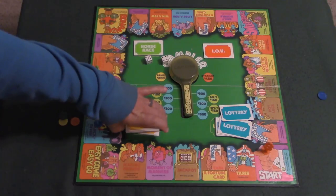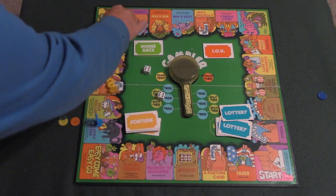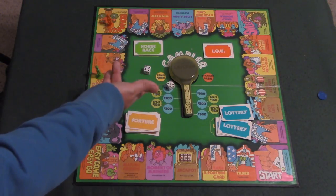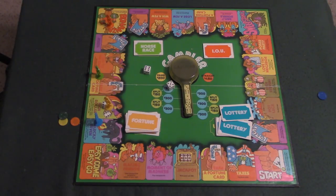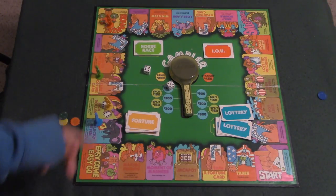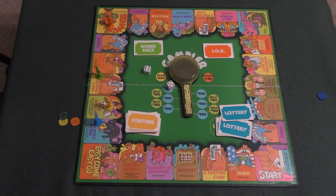Rolling a twelve and landing on what's called a Bonanza — this says 'everyone gives you ten times the roll of one die.' The player rolls a five, so everybody has to pay him fifty dollars. You can see how the money is switching back and forth between people — that's basically how the game goes until somebody wins a thousand dollars. When you pass Start you collect a hundred dollars, similar to passing Go in Monopoly. You've got fortune cards, lottery tickets, horse races, and lots of cool little games along the board. This is Gambler — I recommend picking it up!